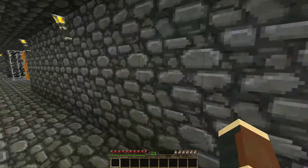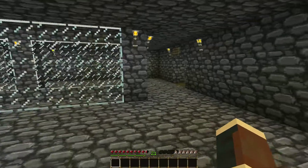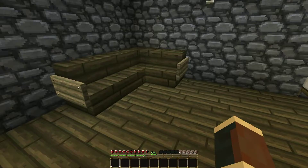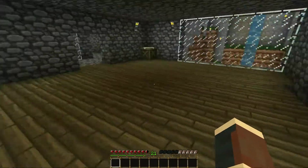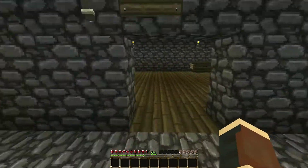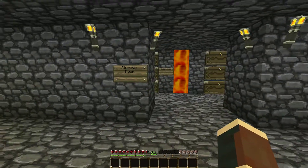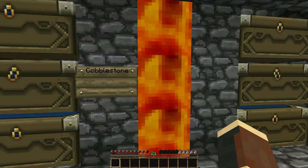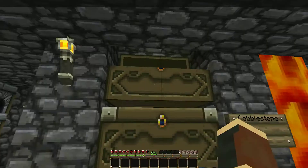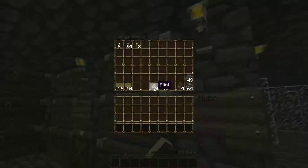There shouldn't be any creatures spawning around here. Over here is my first bedroom, bedroom number one. I only have a bed and a side couch right now, but I'll be working on more decorative things in the future. And over here is my storage room — I do have a lava disposal where I can get rid of things. Here is my cobblestone and my miscellaneous section.